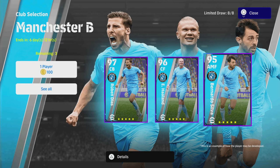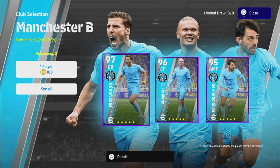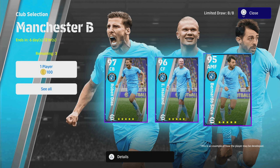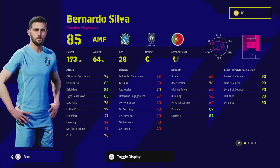Welcome back to another training guide. We are hyped for Bernardo Silva — this guy looks insane and he could potentially be one of the best AMFs in the game. We've already covered Diaz, Haaland, and Rodri, and we will have one or two more players in this pack as well, but Silva stands out as one of the most impressive players they've released recently.